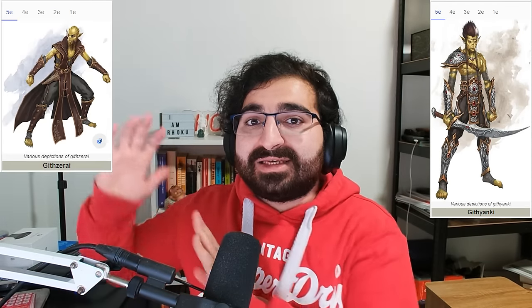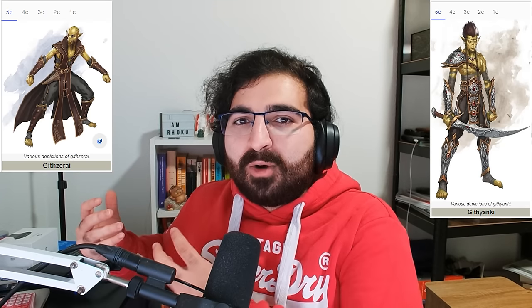The Githzerai Brain. The Githyanki play a very important role in the plot, but for D&D lore fans, you'll know there are two factions of the Gith race: the Githyanki and the Githzerai. After freeing themselves from the Mind Flayer Empire, the Githyanki wanted to conquer all planes, whereas the Githzerai wanted to be isolationist. Throughout the game we don't meet a Githzerai in person, but we do find a Githzerai Brain to talk to at the end of Act 2 in the Necrotic Library. Doing so gives you a permanent buff for the entire game, so I highly recommend it.